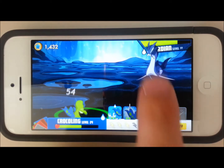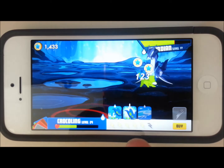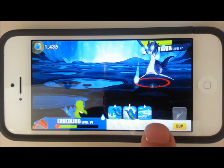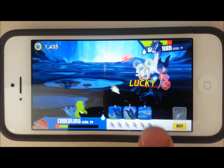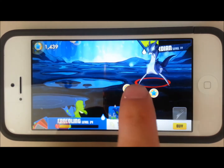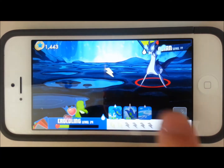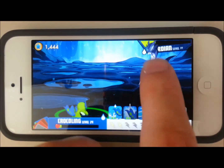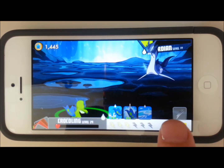My strongest fighter is my starting guy, which is this Crocodile here. He evolves at level 30 so I'm getting closer. His strongest move is the Water Attack. As you can see, every time I hit him he drops either Coins, Hearts, and Lightning. Lightning helps me use more abilities. The Coins are just to purchase stuff and the Hearts heal me. My Crocodile has a special perk where Lightning Bolts heal him, and another perk where Hearts give more HP.